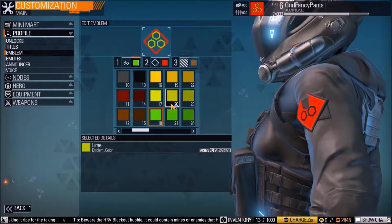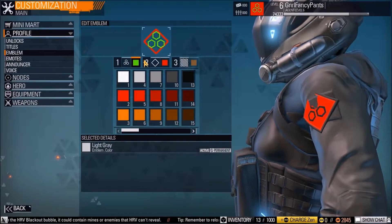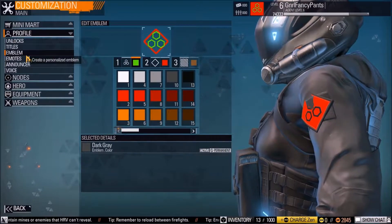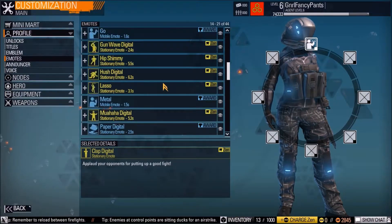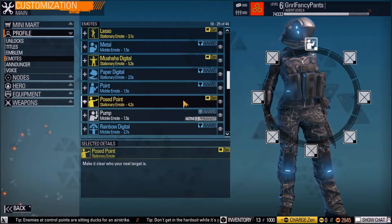Sorry for the choppy commentary here. Just taking a look at some of this stuff because it's pretty cool how you can customize just about everything on your character. A lot of these items — like emotes — you can buy, and a lot of them are rewards for basically doing missions.